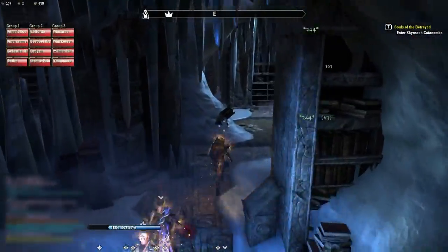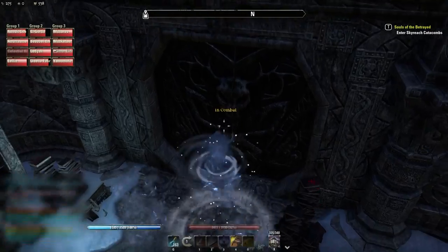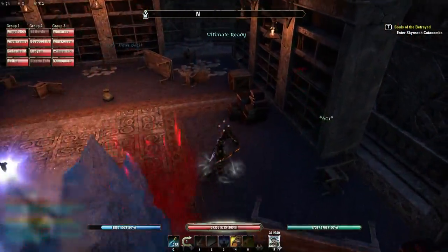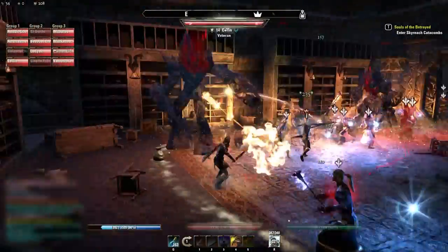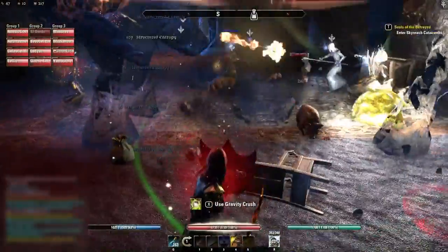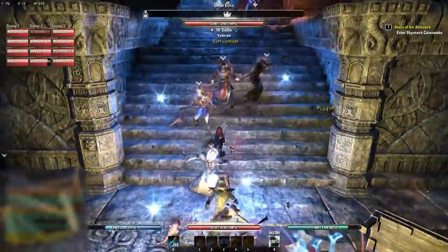Then you have the ice room. If you run into one of those small cyclones there you'll get frozen in place, and you can get out of it by dodge rolling. If you have Rapid Maneuver you can also use that to negate the effect. Here we have two frost atronachs — if you're doing a speed run you will pull them up the stairs, because the fire atronachs you let live will be right on your tail.